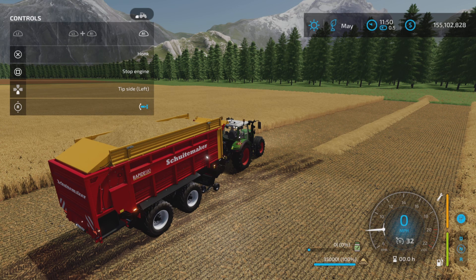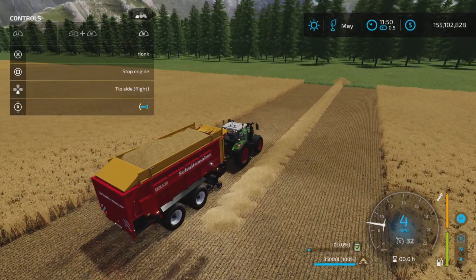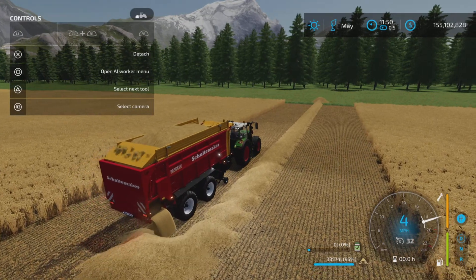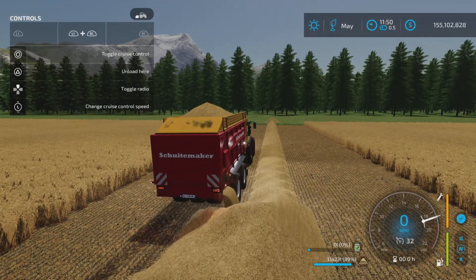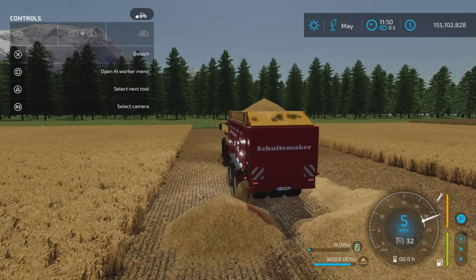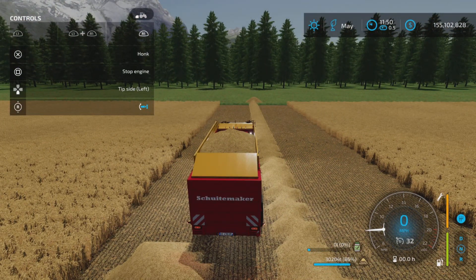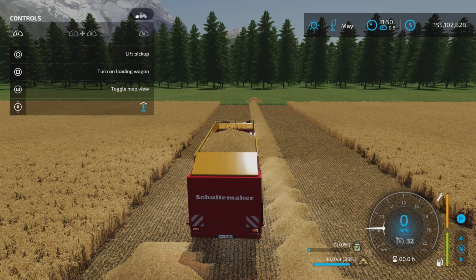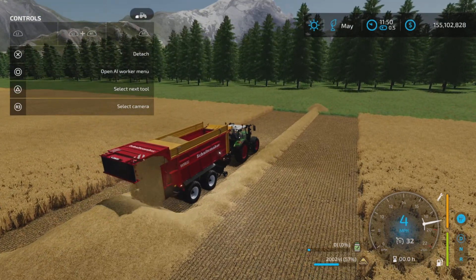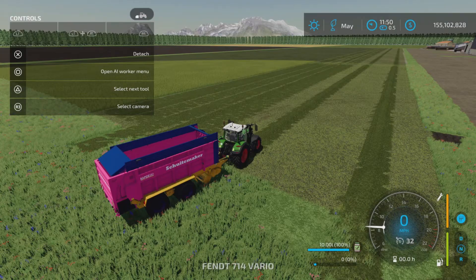R1 tip side — back, left, or right. I don't think I've ever seen that option on a loading wagon before, so it's quite curious to me. Let's unload it and see. Tip side left — that would be very handy for putting straw in animal pens and such. Back looks pretty standard, but I do like that option — you don't see it too often with loading wagons.